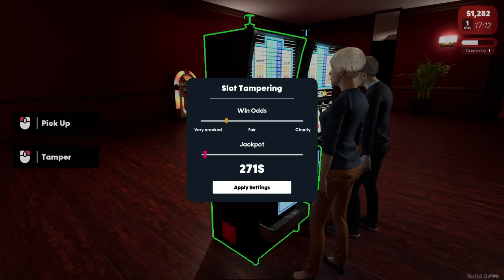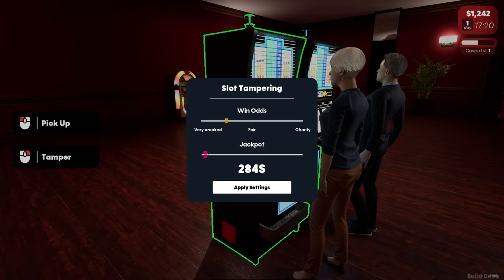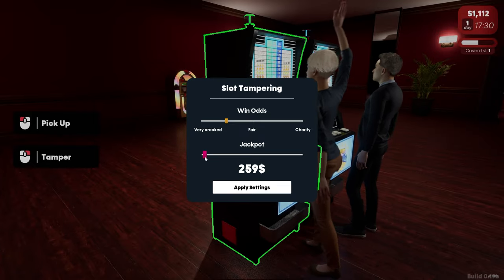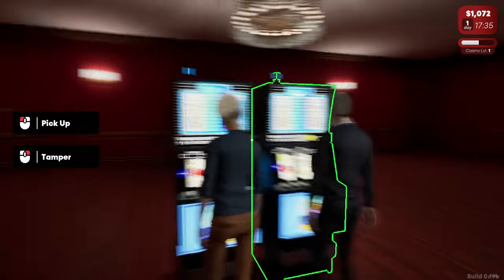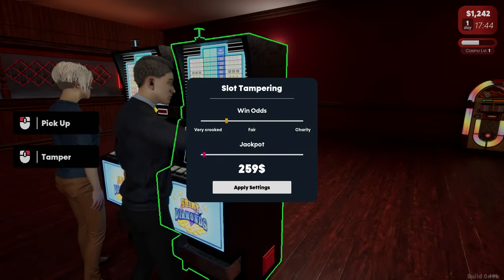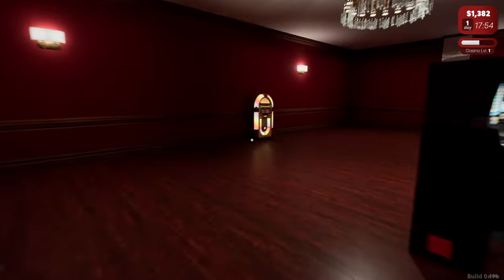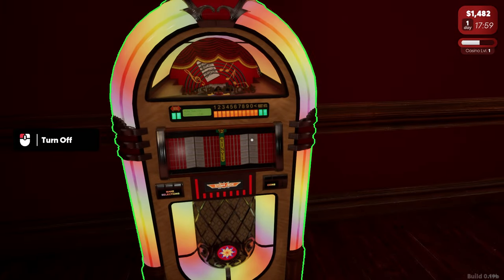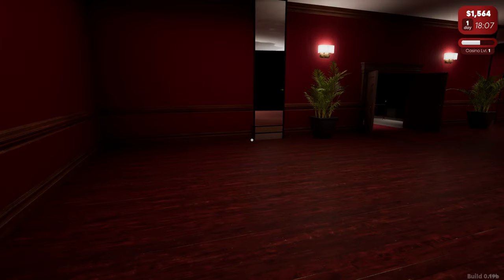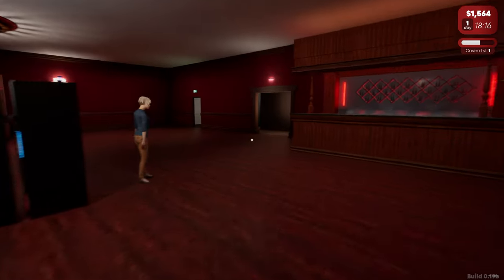We'll make it very generous... why can't we just write the number in? This is annoying. $259 for that one. Sir, I'm going to have to ask you to leave if you do that again. Casino is level one. I don't understand what else we can buy. Can we get some music on? It's very, very quiet.